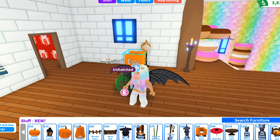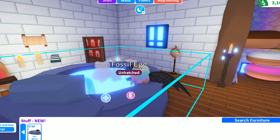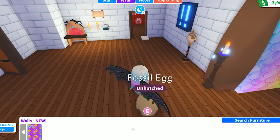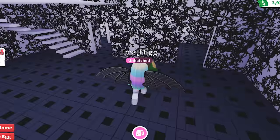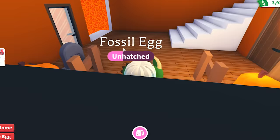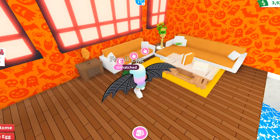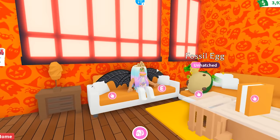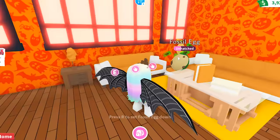I like this little chubby orange chair — it's really cute. There's a big red panda statue, a fall bed, and you can put your own hot spring inside of your house so your fossil eggs can really be happy. They've got the stars wallpaper. These pumpkins are perfect to decorate with — I want to put them all over my house. Look at this house — it's a completely empty Disney World Monsters house.